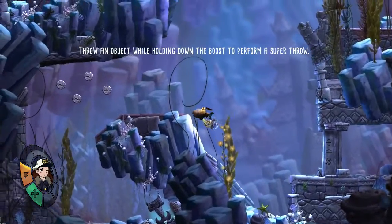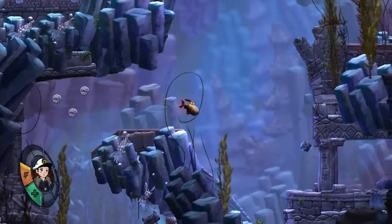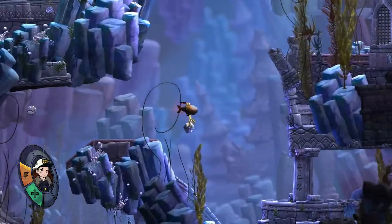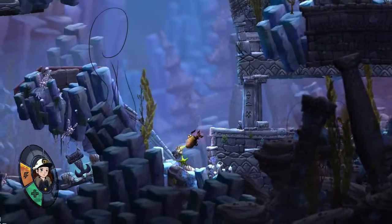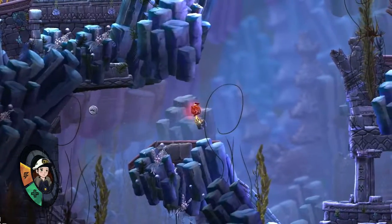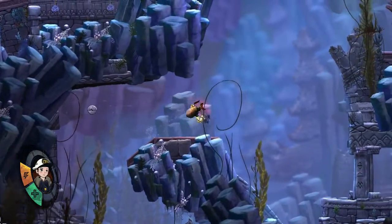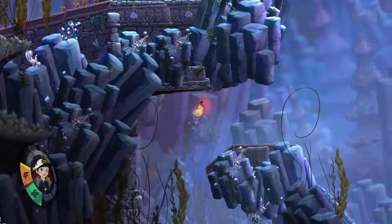That's not what I wanted to pick up. The thing I wanted was over here. Throw an object while holding down the boost to perform a super throw. That was not a super throw at all — holding objects while using the boost. But this current is way too powerful. Throw it downwards so the thing can land. Oh, I get it now — I'm really stupid. Like that, that's how you're supposed to do it.